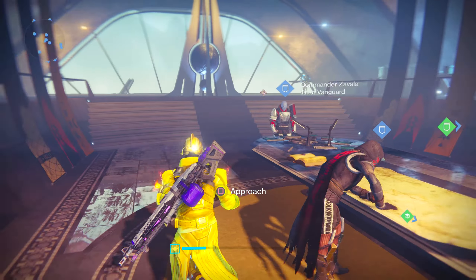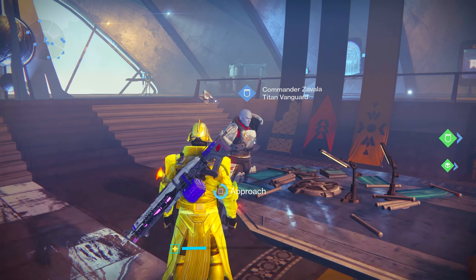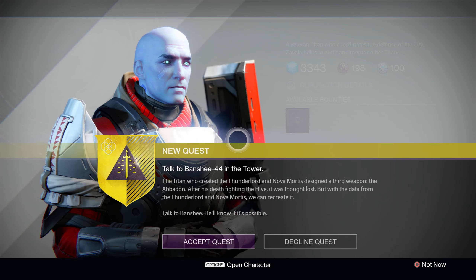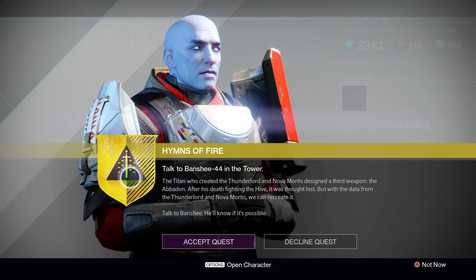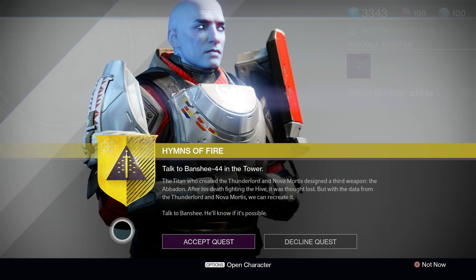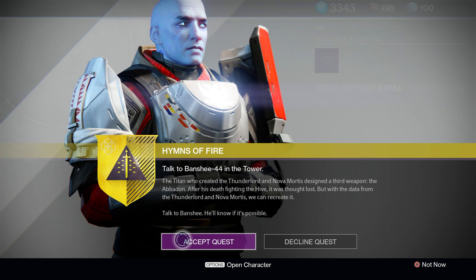First things first, if you'll remember from the previous video, you'll get this questline after you've completed the quest for the Nova Mortis. After you've gotten that LMG, simply go and speak with Commander Zavala. He won't have a quest marker above his head, but he will have the Hems of Fire quest ready and waiting for you. Accepting this will start you off on your very first step, which is simply to go and speak to the Gunsmith.